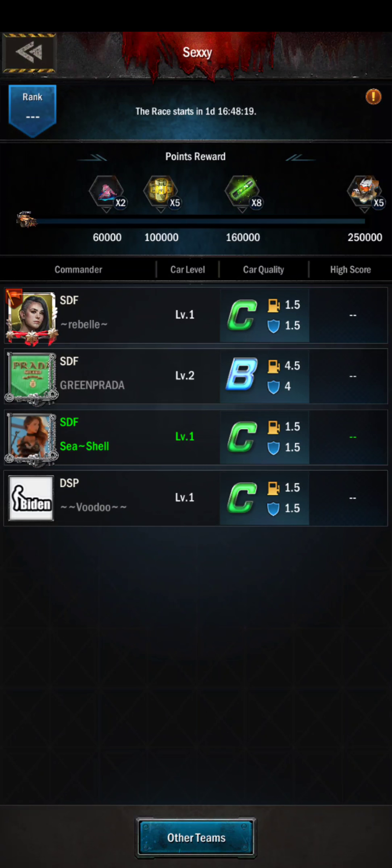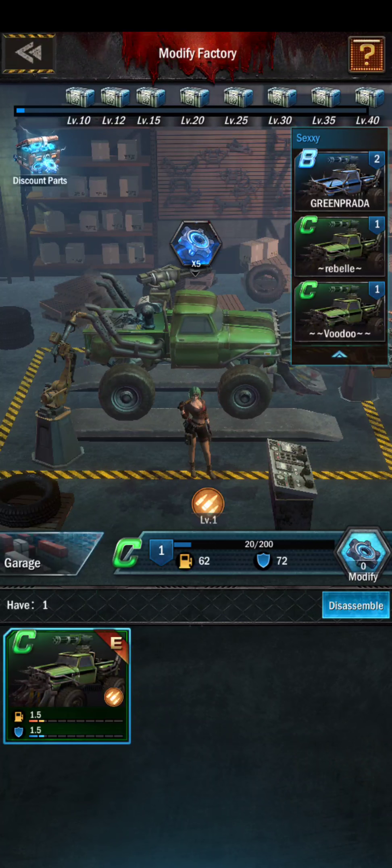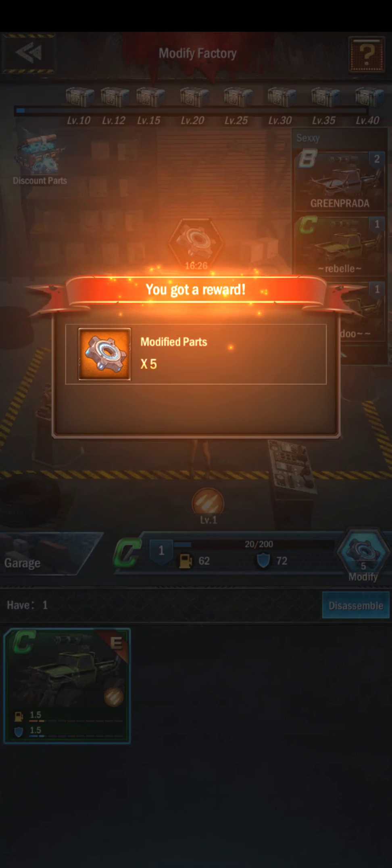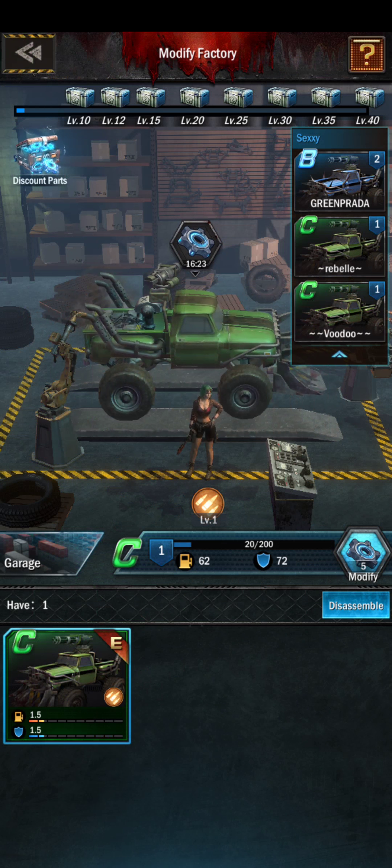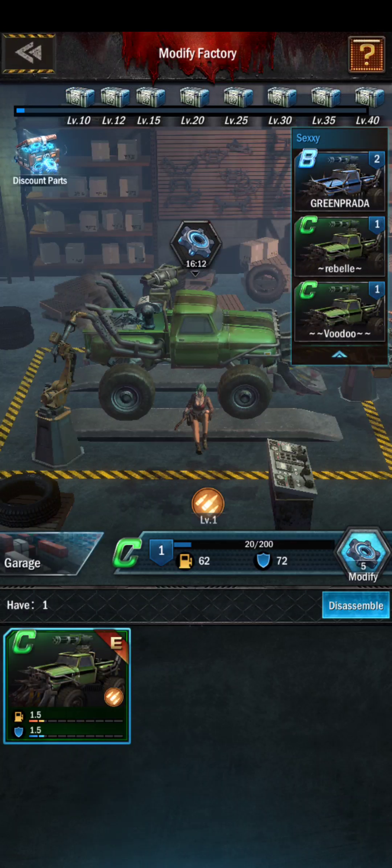When you join a team, the biggest benefit is that when you go to your modify factory on the bottom right, it gives you this passive collection of modified parts. If you click the rules or the question mark at the top right corner, it covers that you get three modified parts every hour when you join a team. If you don't join a team, you're not getting that collection. The next part is available in 16 minutes — basically every 20 minutes you're getting a part. The good thing is you don't have to come back and click it every 20 minutes; it accumulates until you come and click it.